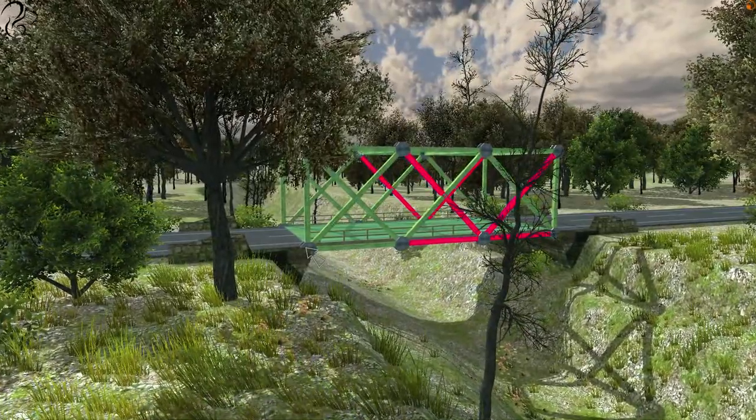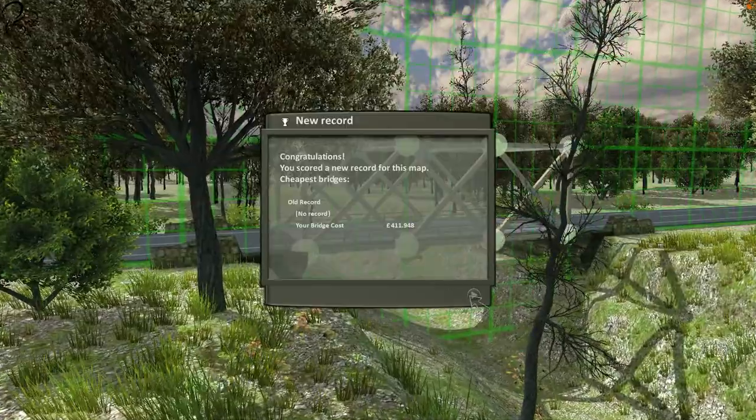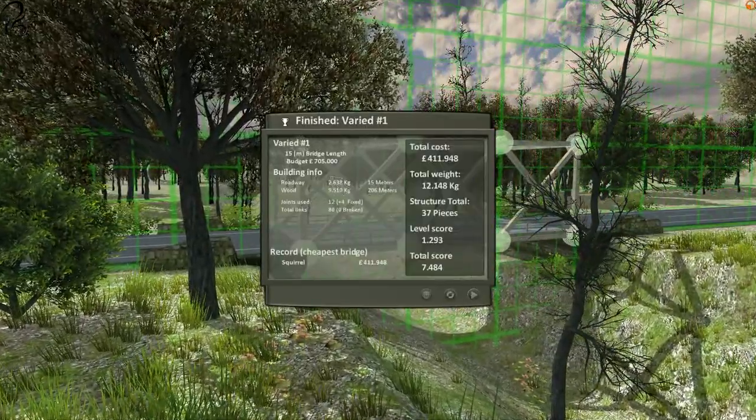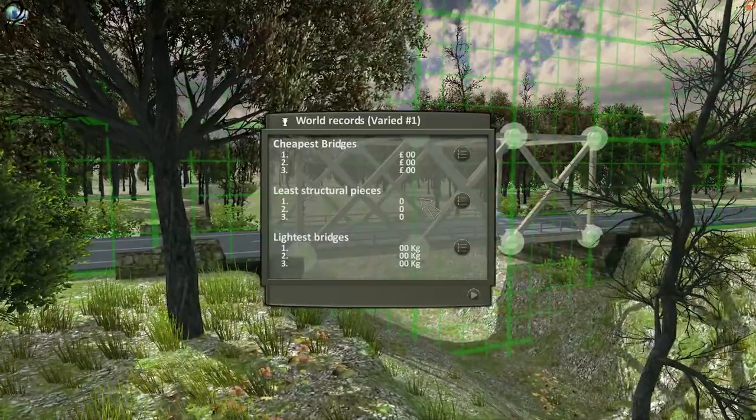Well, there you go — that was unexpected but I did it. It's definitely not the cheapest bridge but I did it under budget. 700,000 budget and I did it for 400. The world record is 5 pounds!